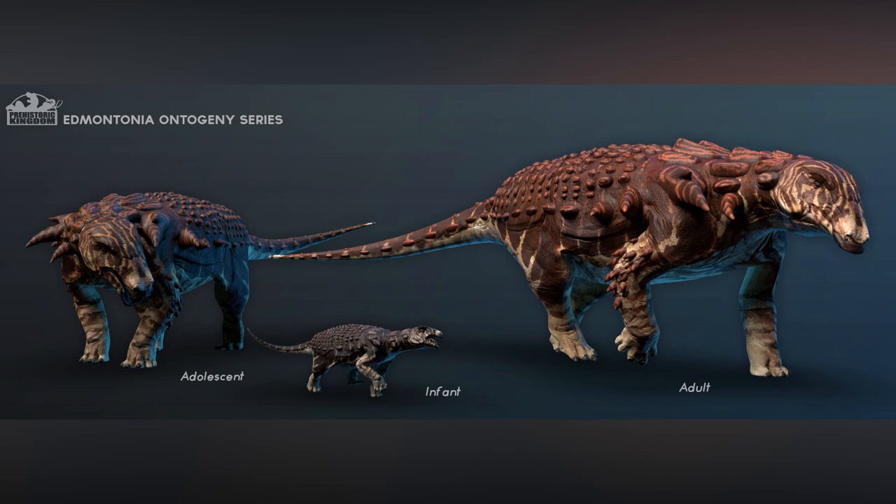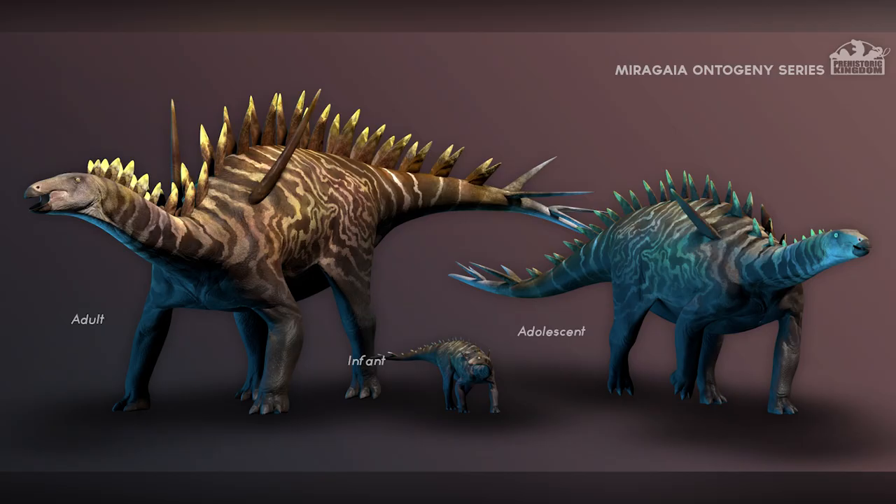Next we have the Miragaia, which is part of the stegosaurus family, and there's a little family in front of us. Within the infant the spikes are a lot smaller as you'd expect, then as you go to adolescent and adult there is a slight colour variation in skin tone. We know that all skin tones in Prehistoric Kingdom are slightly different — you may have a herd where each individual, even if all adults, has a slightly different skin tone.